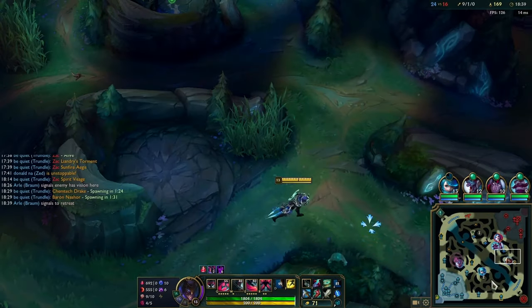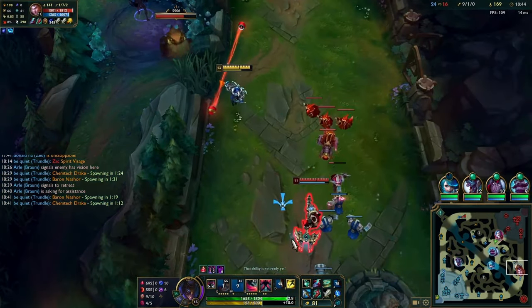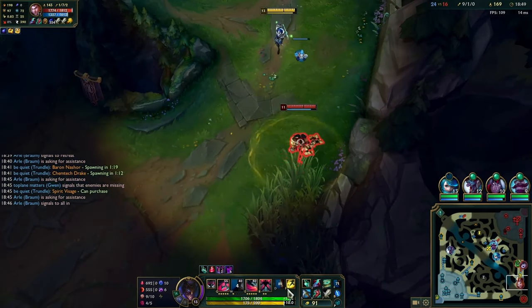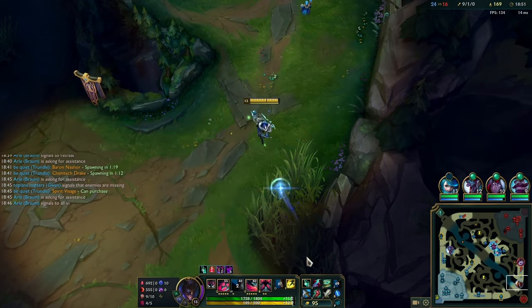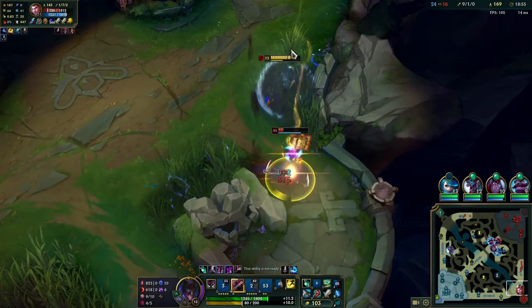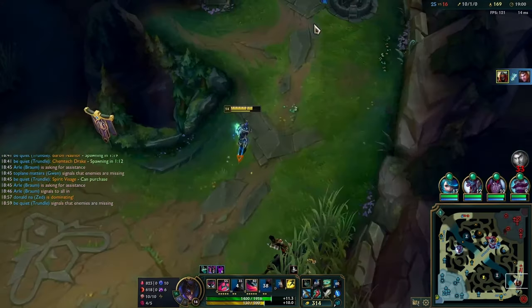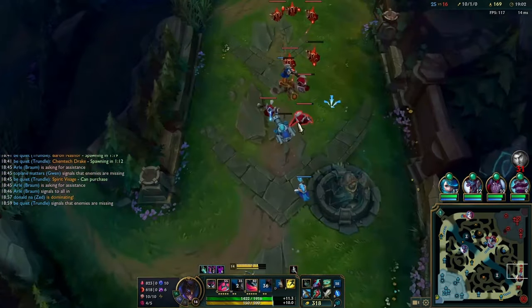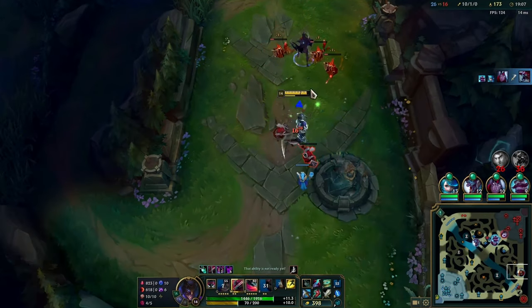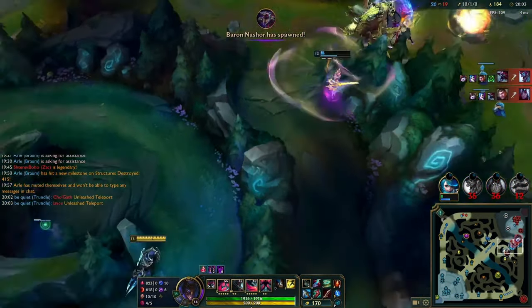Something worth noting: when clearing camps like Gromp, use your W in the bush to gain some vision. I end up finding Jace and start chasing him, then I see Lulu and Zac behind me — I think I might just die. But they leave Jace for dead, so I ult, W, Q everything, and dodge his spell by using my shadow when he uses melee-range Q. Using shadows to dodge Jace's Q damage is very important in the mid-to-late game.